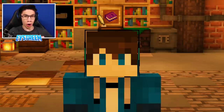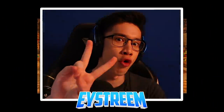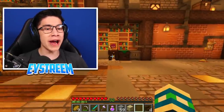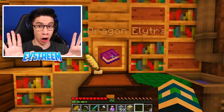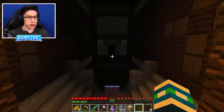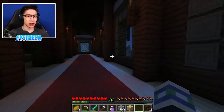Hey, what's up guys? EYStream here with another episode of Scary Survival Season 2. Today we're going to be taking your regular old Elytra and transforming them, upgrading them into the Dragon Elytra Wings. By following these instructions which we found in this very spooky, scary, and most definitely cursed Woodland Mansion.